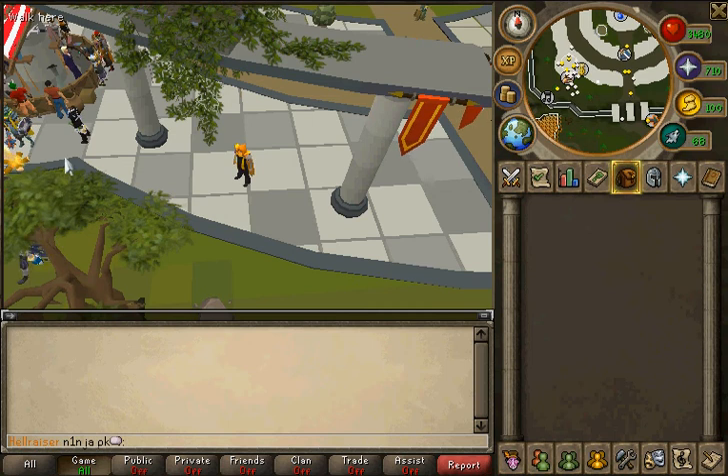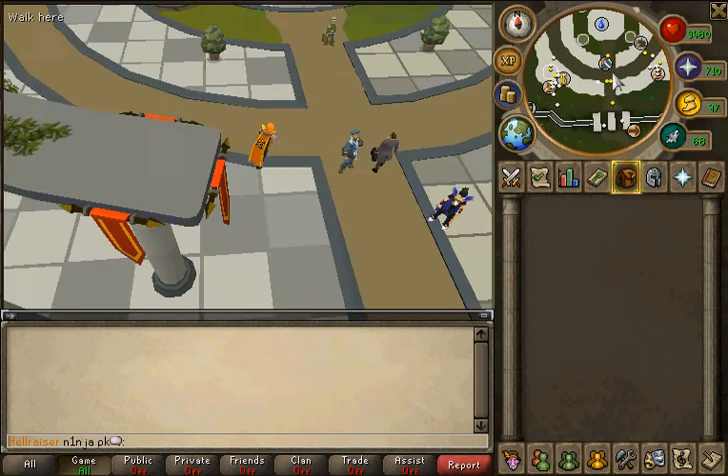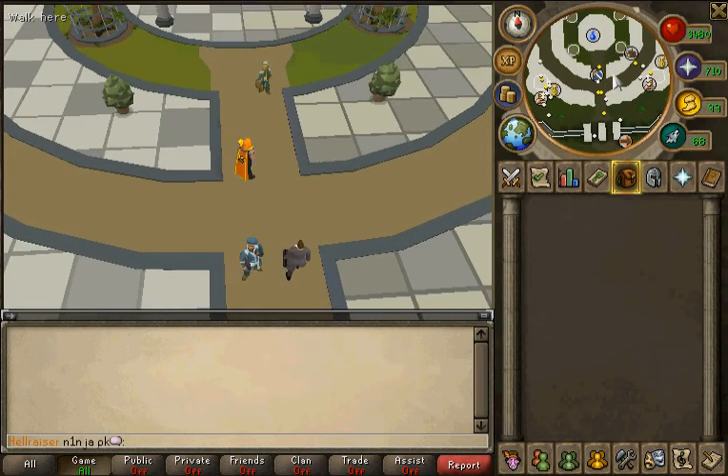61 normal logs to level 15, 183 oak logs to 30, 533 willow logs to 45, 8,511 maple logs to 75, and 75 to 99 is 38,921 magic logs. Not that bad, but also very expensive.